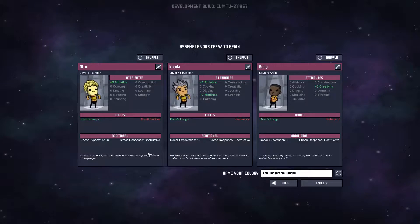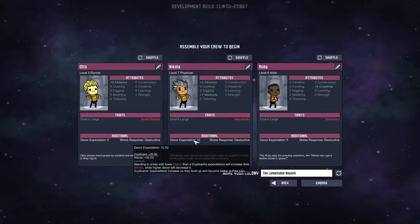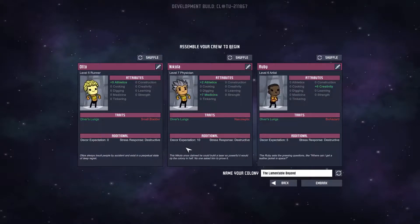We've got some important little stats here, especially the stuff down here. The decor expectation is how nice they expect the place to look — this will determine how quickly they gain stress passively. Their stress response determines what they do when they're stressed. And of course we've got the red negative traits and then all the other skills and such.